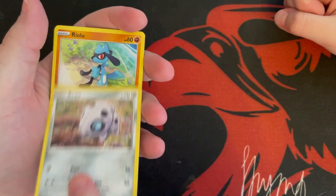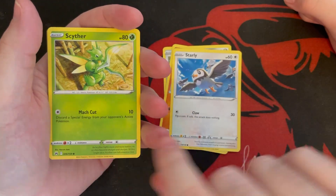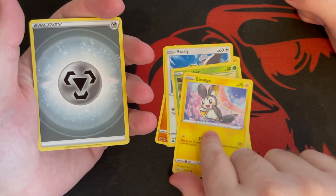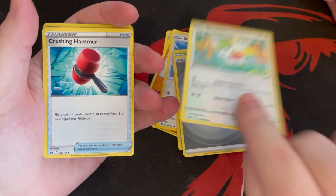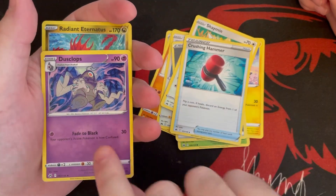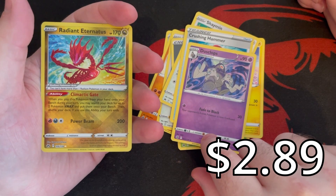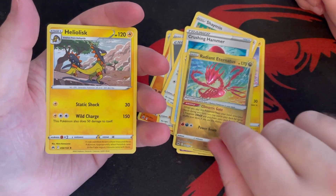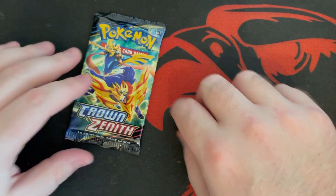Alright, from pack one we got Aaron, Rarlou, Starly, Scyther, Emolga, energy card, Shaman, Crushing Hammer trainer card, Dusclops. Oh — a Radiant Eternatus card, very cool start! And we have a Helios as a second rare. It's a very cool pack — we got a Radiant already.